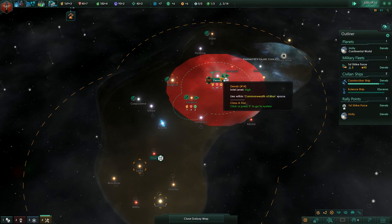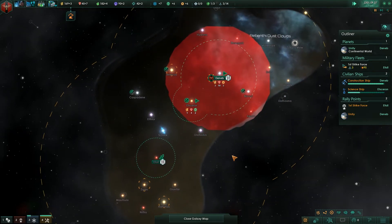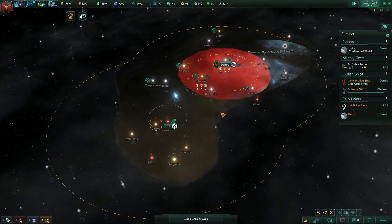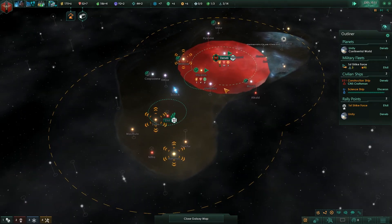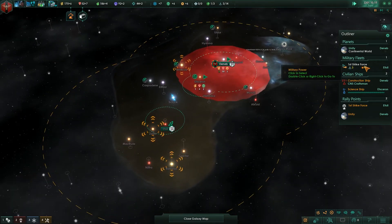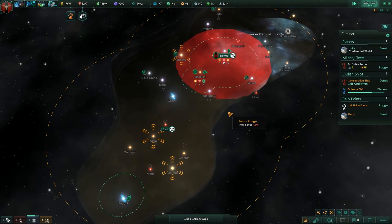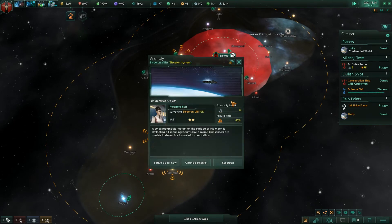Another thing about the wormhole stations — I know I'm talking about them a lot, but they are the most complicated and hardest FTL travel to use, yet also one of the more powerful ones because you can move extremely fast across large empires. The caveat is that each wormhole station can only open up a single wormhole at a time.